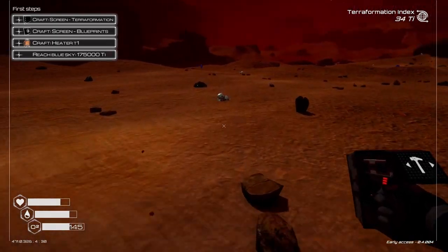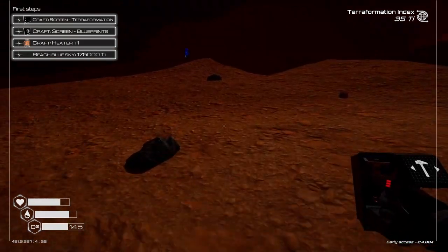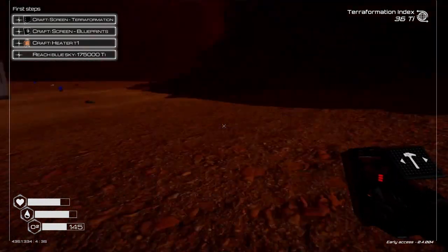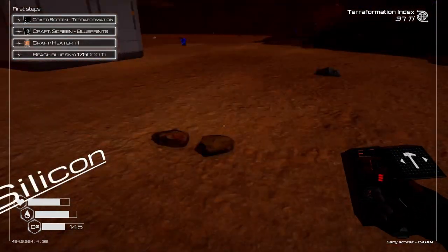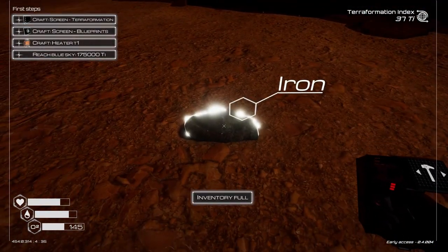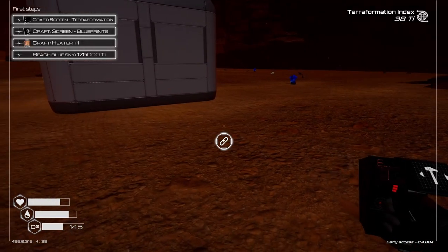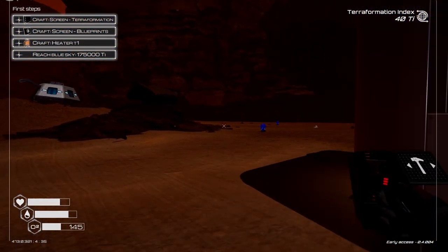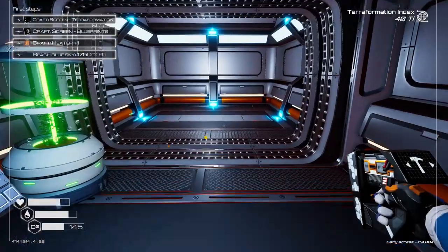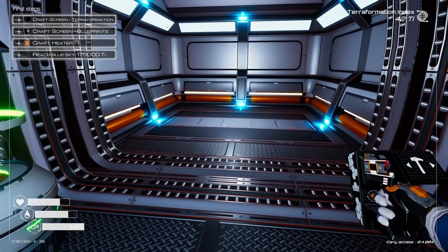Let's grab another iron — a couple more irons here. We're going to build on to our base here. When we build a second one it should lock right in — yep, locks right in and makes it one continuous room, which is nice. And then you can build up too, and make ladders that go up and things like that.